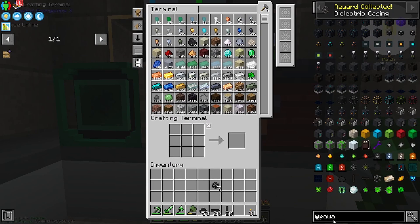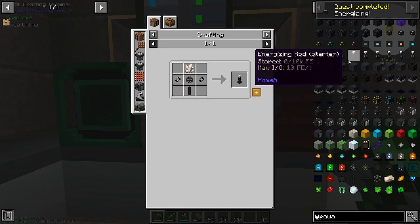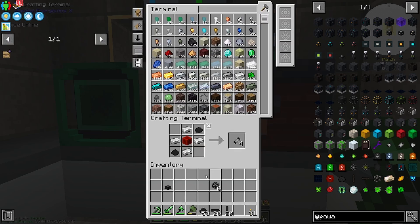So, energizing — right here, energized orb. We also need a bunch of these rod things. And we need to make these capacitors as well. The nice thing about compacting drawers is it recognizes the block of redstone. Let's just make like 32 of these.